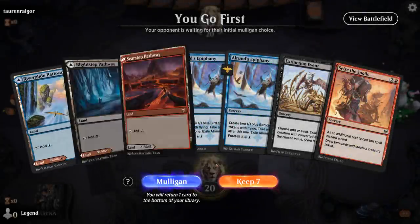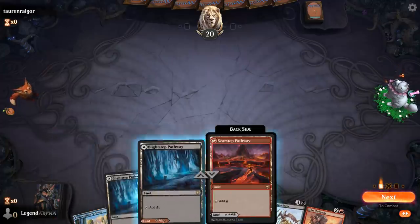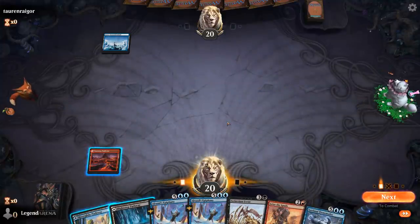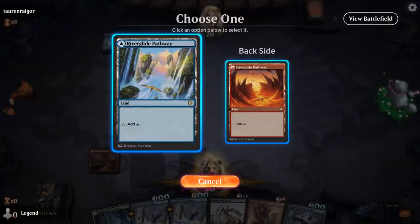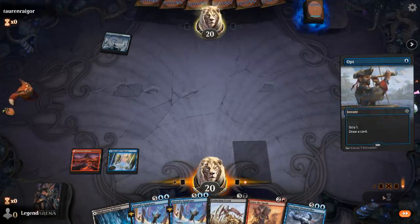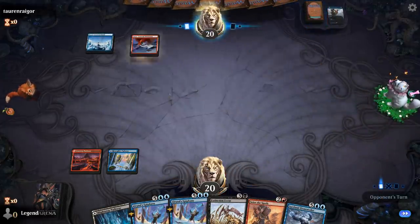We're on the play and this hand has double Epiphany, no creature to reanimate, and no reanimation spell — but a Seize the Spoils, so it's a pretty speculative keep. We'll definitely need some red. Turn two we could foretell, but there's Elementalist so I'm less inclined to foretell now since we want to keep some Epiphanies in hand to cast for free. Turn three Seize the Spoils — best case scenario we draw into a reanimation spell to cast on turn four.